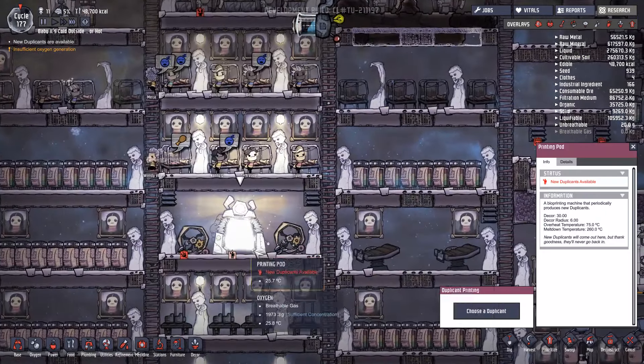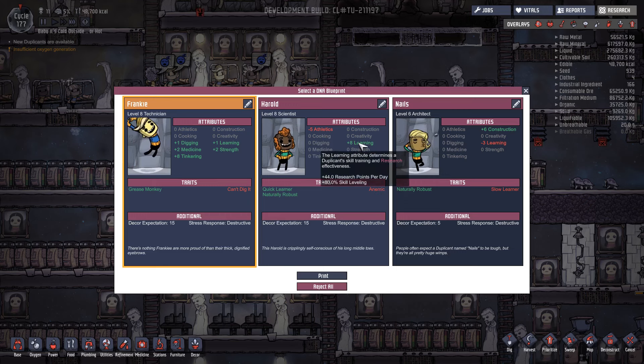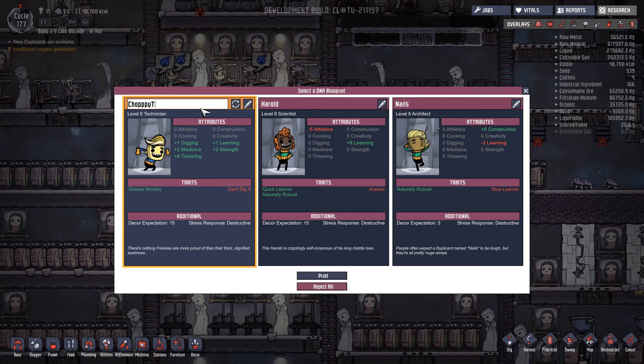I'm going to pause and bring in another dupe. You're anemic, you can't dig. Quick learner and naturally robust but anemic - I don't really like anemic too much. I mean they would skill up fast. I just kind of like the look of Frankie. And this is going to be 'Choppy' - deliberately spelt wrong before you start writing your comments. Choppy the dupe.